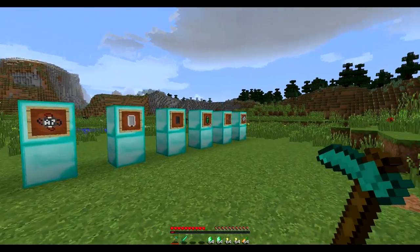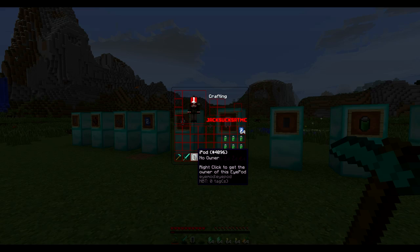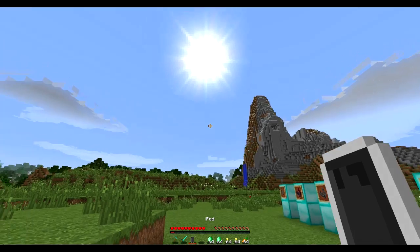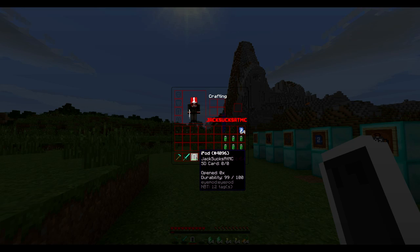Once you've put all of these random pieces together you'll get yourself an iPod. When it's first made it has no owner, but all you need to do is hold it in your hand and right-click, and you'll see that the owner is now JackSucksDMC. Obviously if you right-clicked it would show your own Minecraft name.